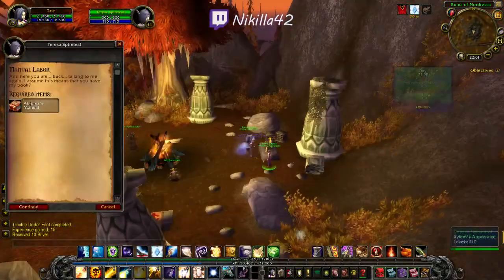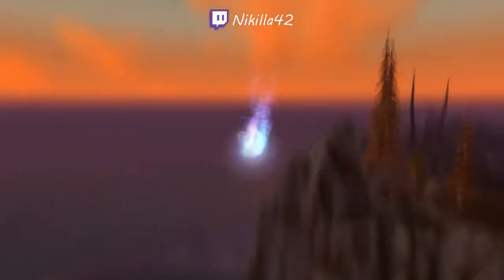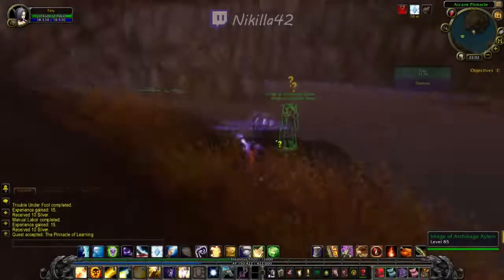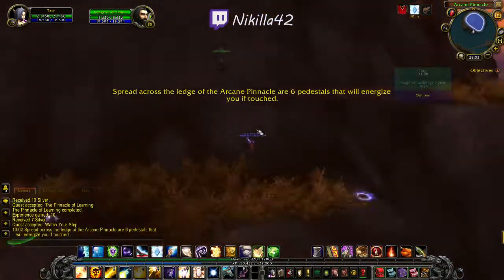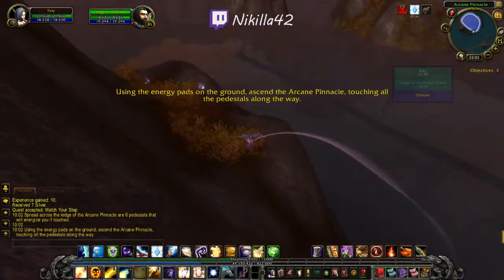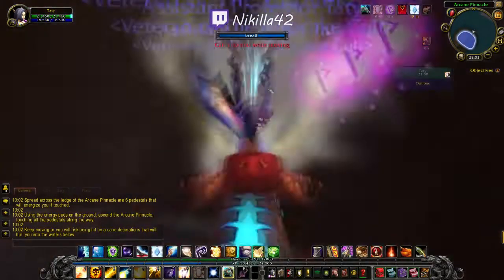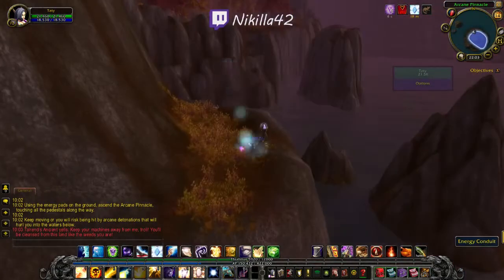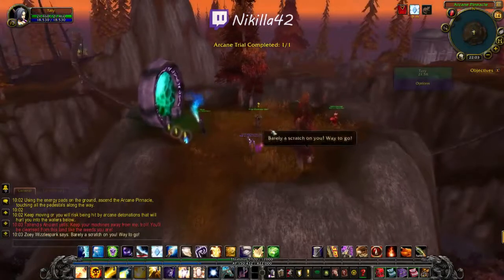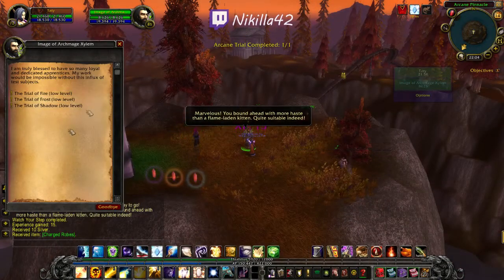You return the quests, accept the new one, which turns you into a bolt of unleashed magic and transports you to the bottom of the Arcane Pinnacle. The next quest involves getting on top of the Arcane Pinnacle. To do that, you step on circles which boost you to the next platform, while also activating pillars. I found there's no consequence to falling down if you have a flying mount, as you can just fly up to the next platform. After you reach the summit and return the quests, you finally get the trial quests — and this is where the challenge begins.